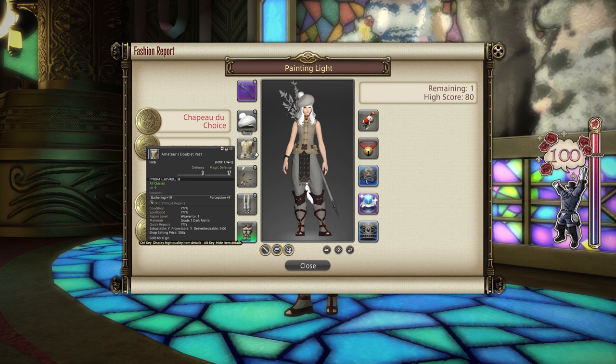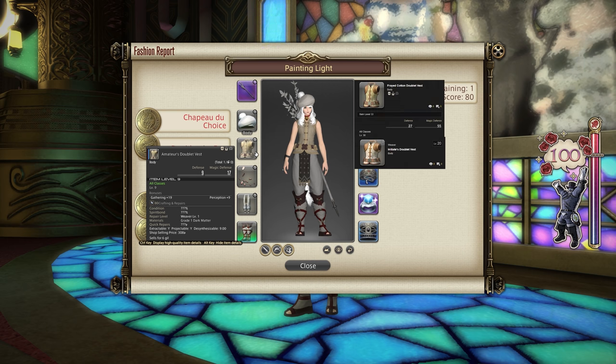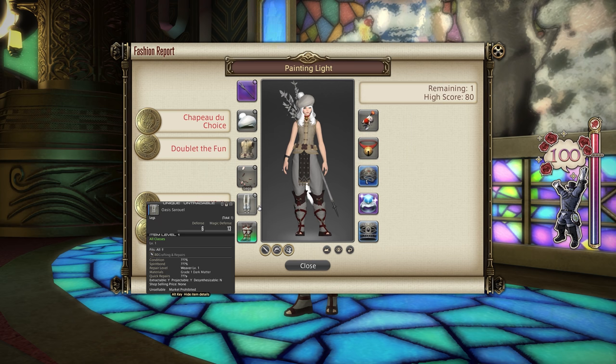As a result of that I don't really think there's a need for many other alternatives, but the Amateur's Doublet will work alongside the Initiate's Doublet and the Frayed Cotton Doublet as far as I know. There are many other doublets that would probably work as well, but I cannot confirm them — why wouldn't you just go for the lowest level one that's cheapest?